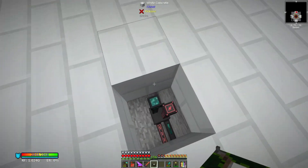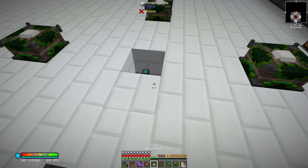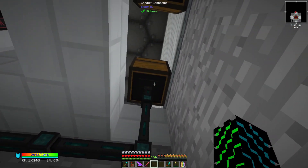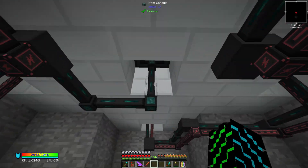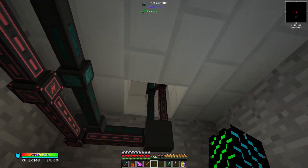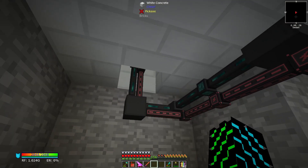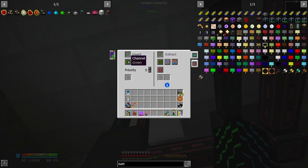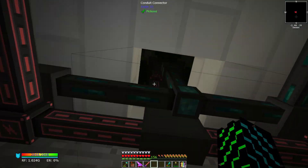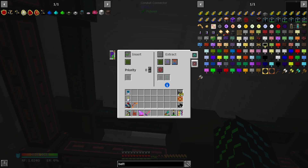Now we can toss our display stands over here — these are what's going to hold the items — and our empowerer goes here. This conduit is green and this one is brown. We'll set this one to insert on brown and extract to blue. These display stand conduits are going to be insert on green, and we don't even need to extract on these because the items get eaten up in the crafting process anyway.